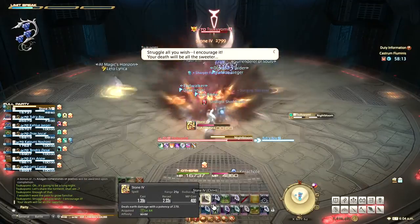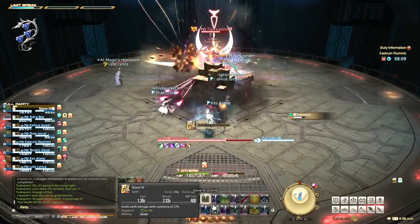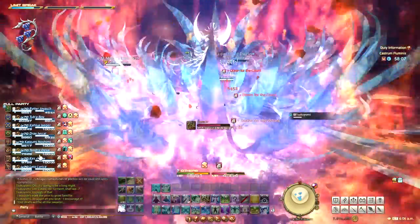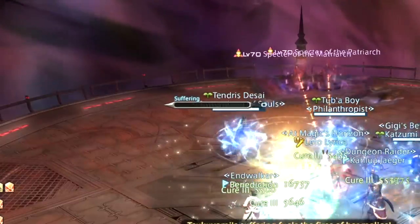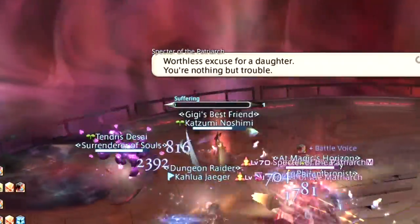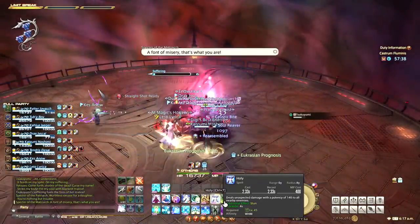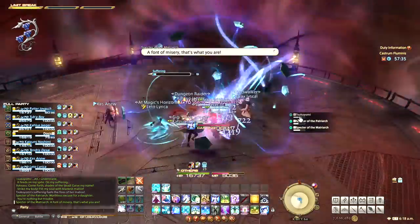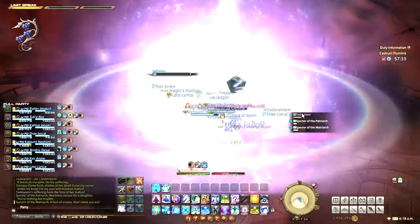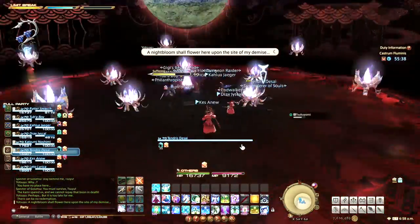When she casts Nightbloom, all players take heavy damage and a lengthy stun as phase 2 begins. In phase 2 there will be a Suffering Gauge. At the end of the phase there will be another Nightbloom which deals damage based on how full this meter is — at 100% it's a wipe. Phase 2 is nothing but adds, so you essentially just want to burn all of them as quickly as you can so the Suffering Gauge doesn't get too high. Then you'll see the second Nightbloom and enter phase 3.